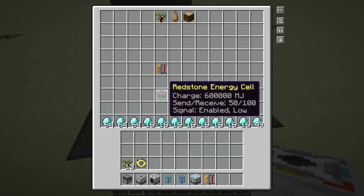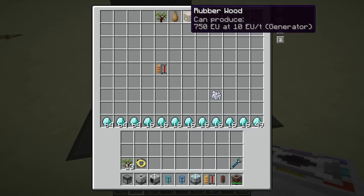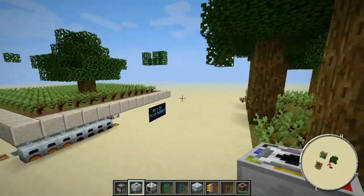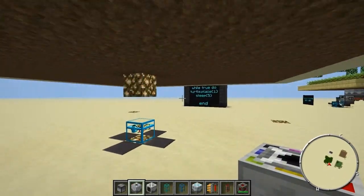You're also gonna need some way to get this thing jump-started. We're just gonna use a redstone energy cell, some conduits, and a little device to help us with it. You'll also need a rubber sapling or any type of sapling you want — this tree farm works with pretty much any type of tree in the game, including all the vanilla trees.